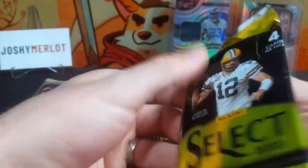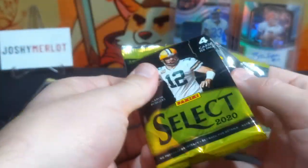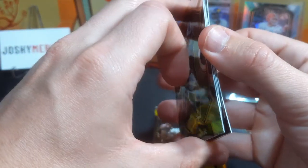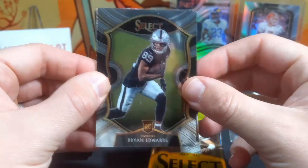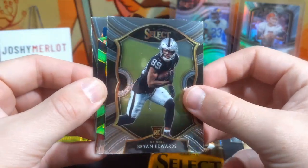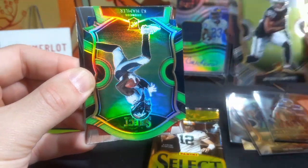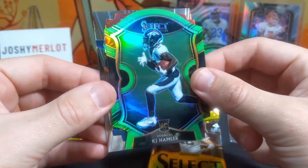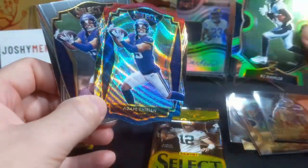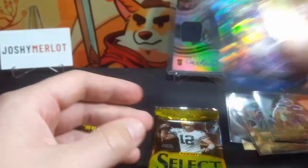Interesting thing is Select RPAs aren't really that valuable — it's really the parallels. You would honestly rather have an RPA of Cam out of Limited or something. Kind of fun how all the products have their own uniqueness. We have two die cuts here: Brian Edwards, a KJ Hamler, and then here's our other tricolor — Adam Thielen. Why do they do that to me? I don't need all this Adam Thielen in my life.